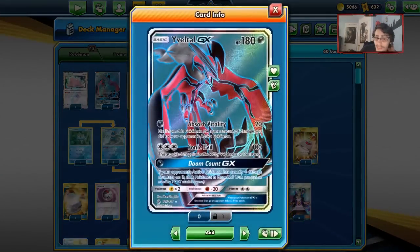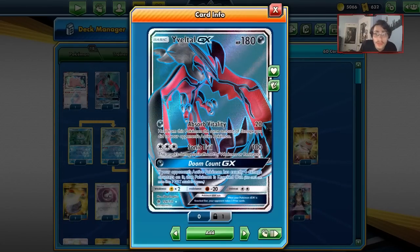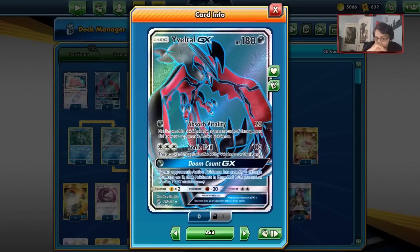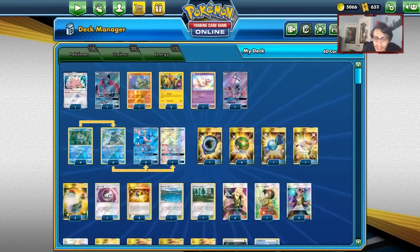The first tech card is Yveltal GX. If you run into a tag team deck, we can use Doom Count. We put 20 damage on it with Frogadier — we do two Frogadiers, or a Frogadier and a Flying Flip, putting 40 damage on them. Then we Doom Count them, and if that Pokemon is a tag team Pokemon, we immediately take three prizes.